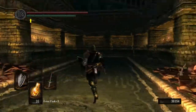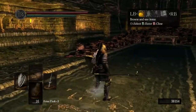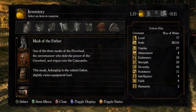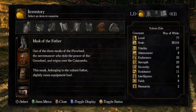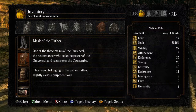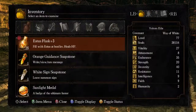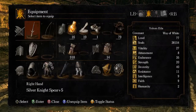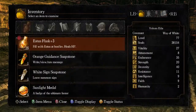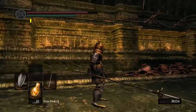So how do I get out of this place? I can use a homeward bone but I'm looking for Nito. Oh, Mask of the Father — forgot about that one. It's one of the three masks of Pinwheel, the necromancer who stole the power of the grave lord and reigns over the Catacombs. Well, not anymore. This mask belonging to the valiant father slightly raises equipment load. Curious — 135 and 141.7.